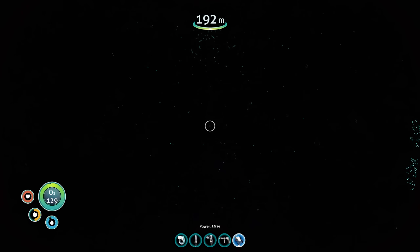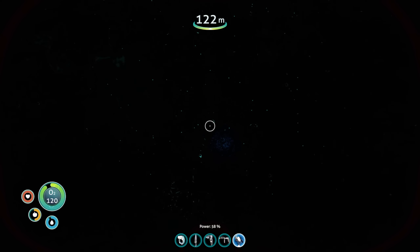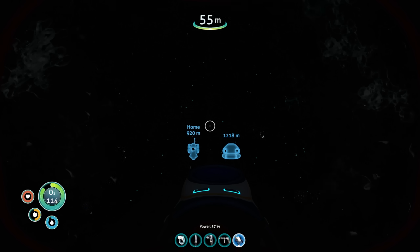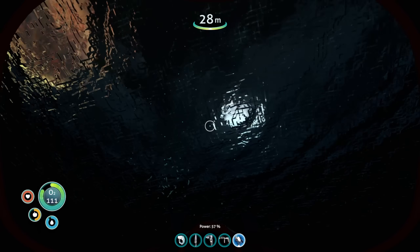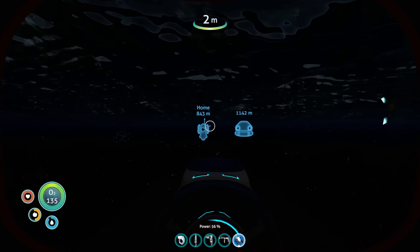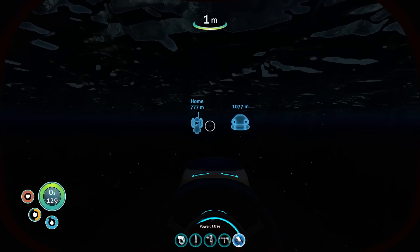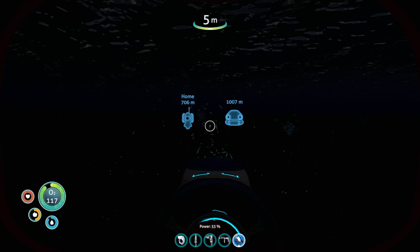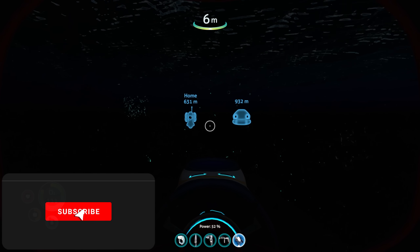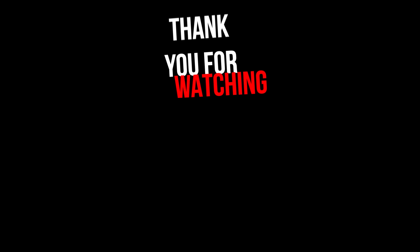We definitely need a bigger oxygen tank and five power cells. I think we're gonna have to revisit this — we're just not equipped enough to deal with it right now. What we're gonna do is progress in the game a bit, take care of the Aurora, get some radio calls, start getting life pods unlocked. Hopefully get better equipment. By the time I get lost in those tunnels I just don't have enough time to look around. But that's gonna end this episode — short one, but we know what we need to do. Next episode we'll focus on getting things unlocked and going from there. Thanks for coming out!